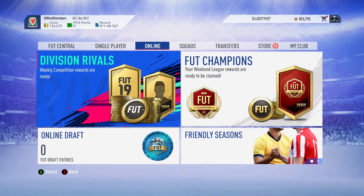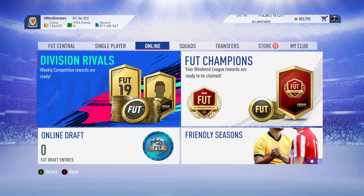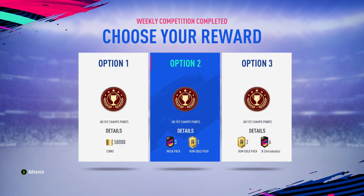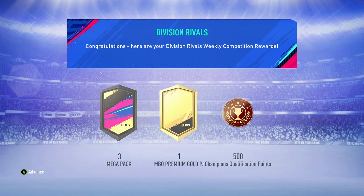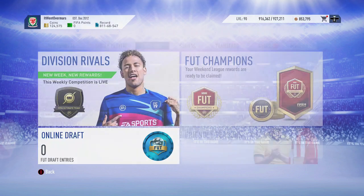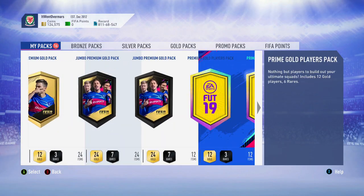I'm going to save FUT Champions player picks till the end. I've got 12 packs saved up, not all are great but some of them are good. We're going to claim division rivals, then go into the store and open them all up. I'm in division 2 now because it's easier for challenges. I'm just going to take tradable — I don't want untradable special cards that won't go into my team, like a Scream Shaqiri, he's useless pretty much, so I'd rather pack him so I can quick sell him.